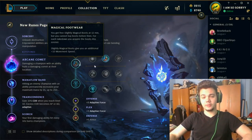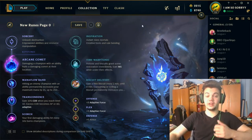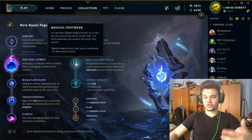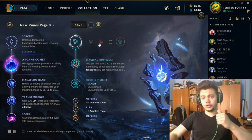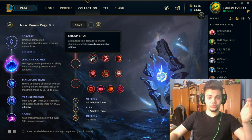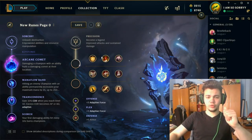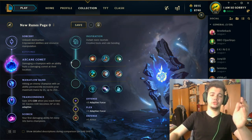If you're having a tough lane you can go for Biscuit Delivery for some extra sustain, or even Time Warp Tonic for extra heals. If you feel safe and just want scaling, Minion Dematerializer plus Cosmic Insight gives you a lot of cooldown reduction. You can also try Domination for Eyeball Collection, and either Ultimate Hunter or Ravenous Hunter, though I don't really like those. Or Precision with Presence of Mind and Cut Down, or Triumph and Cut Down — but generally on Xerath, the Inspiration Tree is what you want.